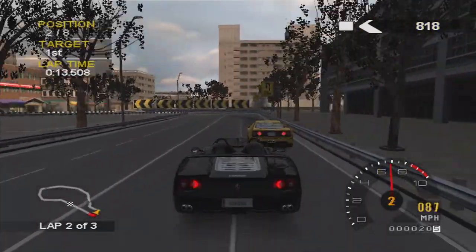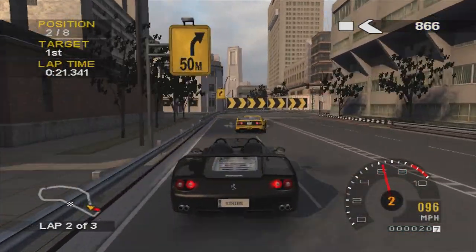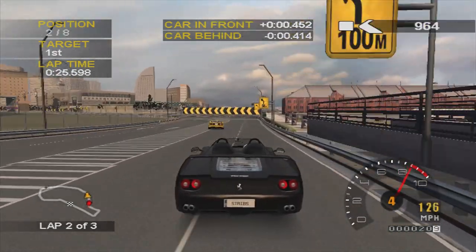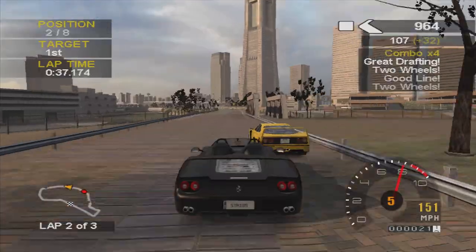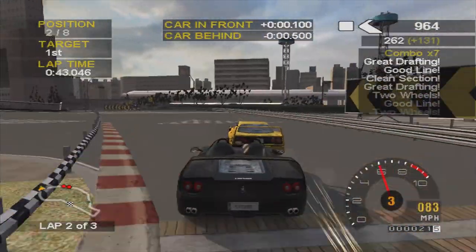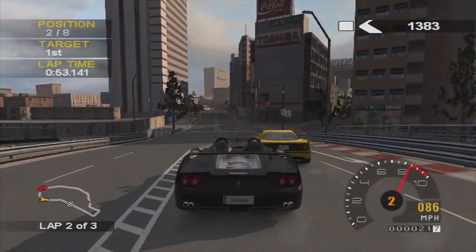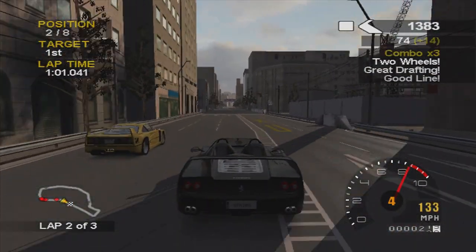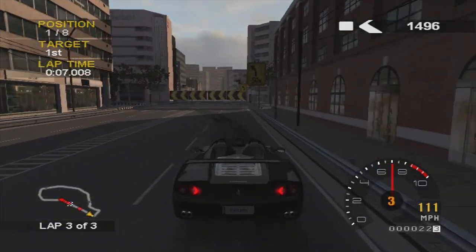We've got no choice but to fall in behind him. Trying to look for the inside but that's not happening — gave him a little tap, nearly forced him into a spin. We've just got to stick behind him now; two out of three laps done with another whole lap to go, and the Jag is right behind us. We're on his tail but there's no way of slingshotting past. Braking nice and early so I don't hit the back of him. He goes a little bit wide, allowing us to go through and past. Good job that wasn't the final lap, although we were just ahead — we would have won by the finest of margins.